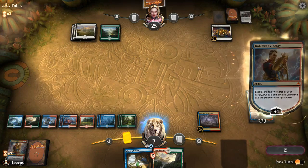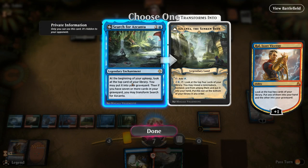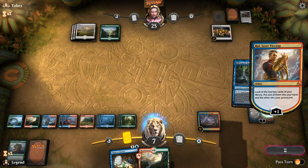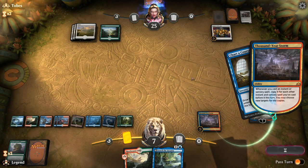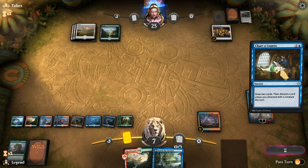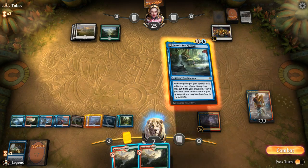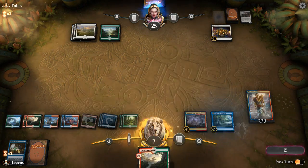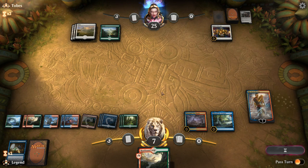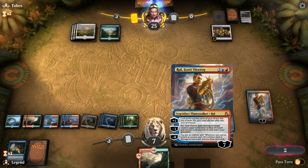Starting by plussing Ral. A Nexus of Fate here would seal the deal, but Search for Azcanta is still fine. I'll still Charter Course on the off chance we find a Nexus of Fate, since taking two extra turns with Ral on seven loyalty means we'd be able to ultimate Ral, which would win us the game. Just a bunch of lands sadly, so we'll discard one. Search for Azcanta is still great here since it's very likely to find us the spells we're looking for. We'll keep one card in hand for jumpstart, but play the other one. 31 cards remaining — should be plenty to win with the ultimate.